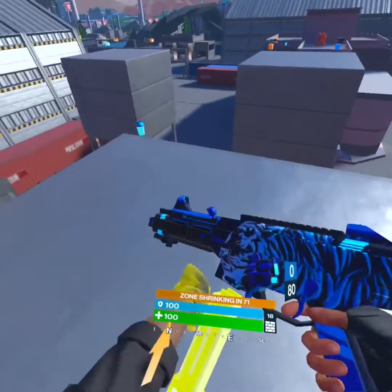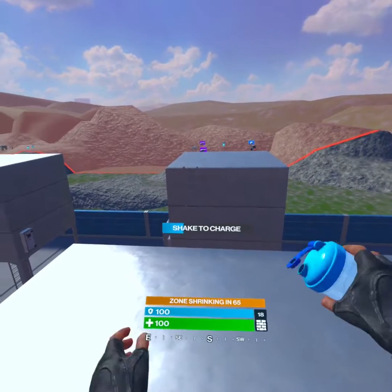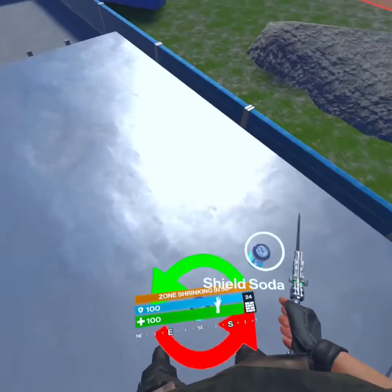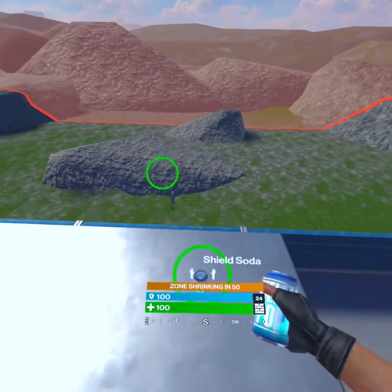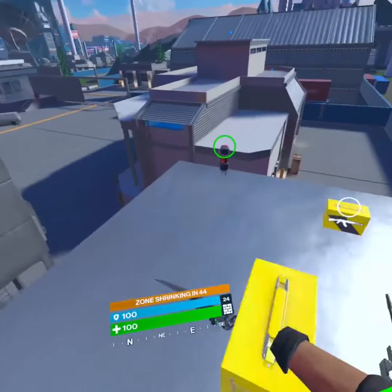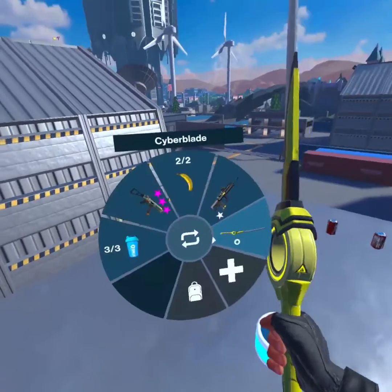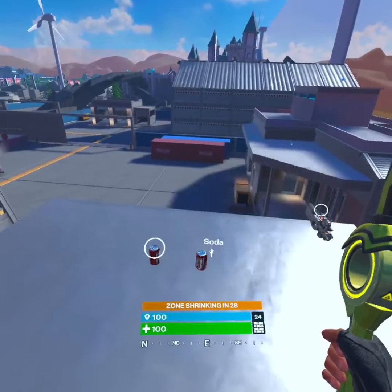Bananas give you back 50 instant health. The shield shaker is not instant — you have to shake it, and as you see that line going up, once it's done it gives you back 50 shield. Sodas are good for 20, so two cans would be 40. Depending on your play style, some people like sodas, some prefer shakers. For now I'm just going to run with the shakers.